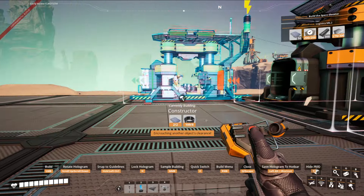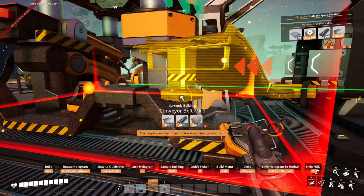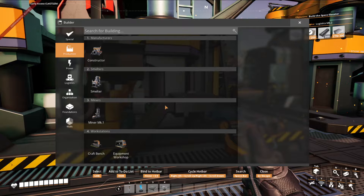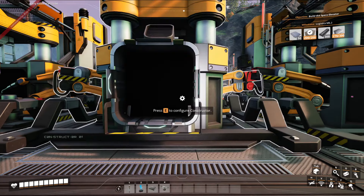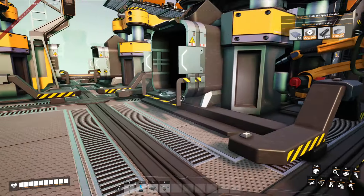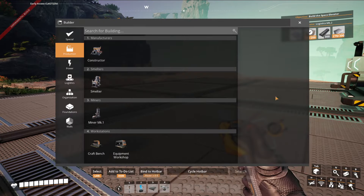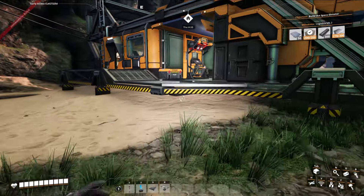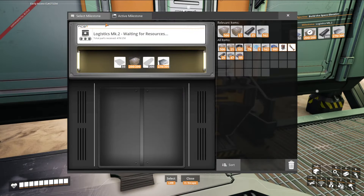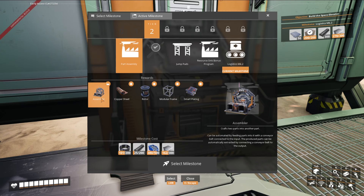Another constructor. That should take care of that, which means we can now take screws. Screws go there, rods go in there, that goes in there to make plates. To make plates we're gonna need part assembly because we're gonna need multiple pieces.